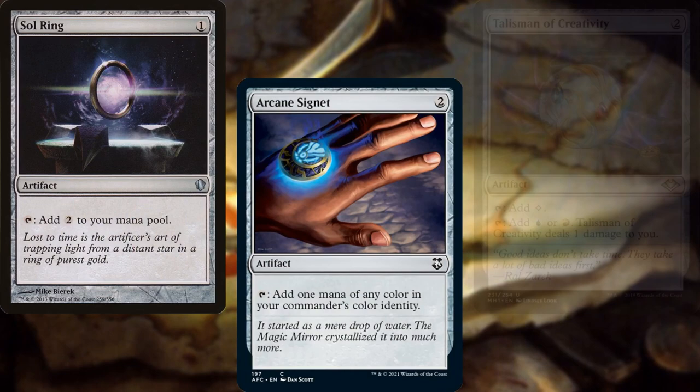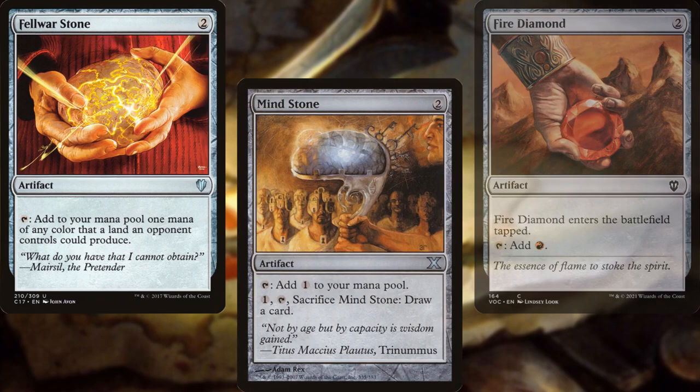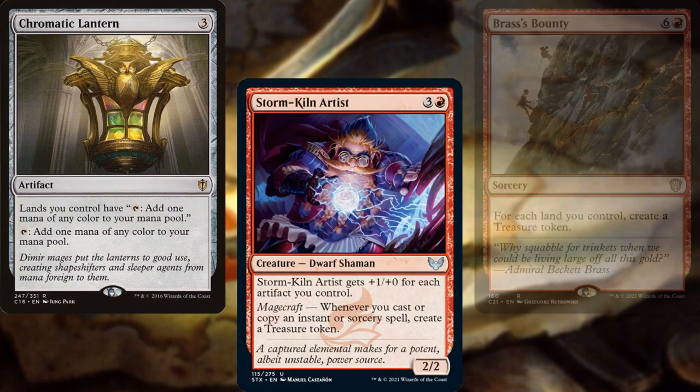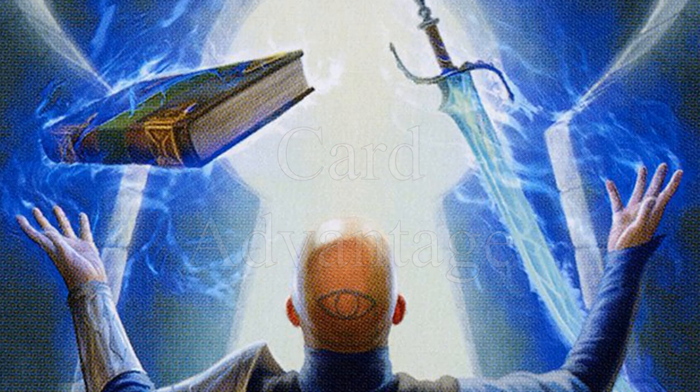Our mana rocks consist of Sol Ring, Arcane Signet, Talisman of Creativity, Izzet Signet, Sky Diamond, Fire Diamond, Felwar Stone, Mind Stone, War Power Stone, and Chromatic Lantern. Storm Kiln Artist and Brass's Bounty for treasure generation, Rowan Scholar of Sparks for cost reduction, and a Wayfarer's Bauble to fetch lands.